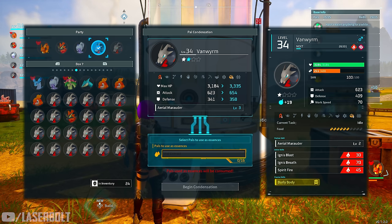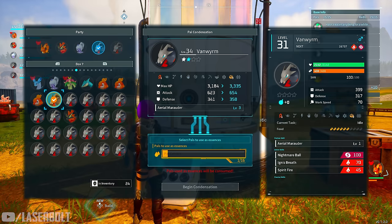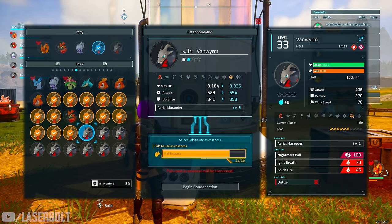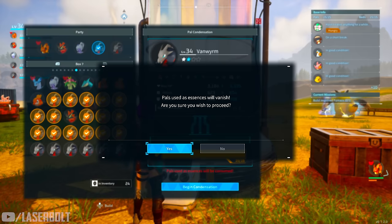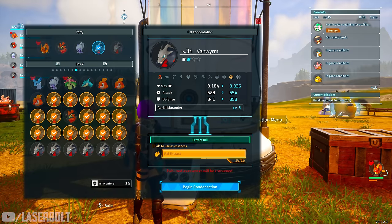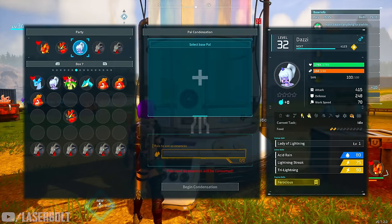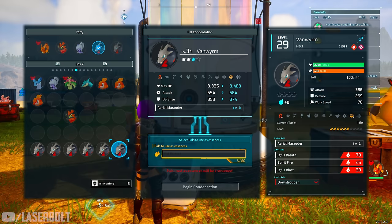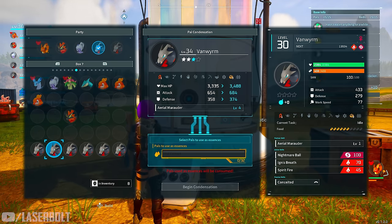It goes up to four different levels total. The first level requires four pals of the same variant, the second requires 16, the third requires 32, and hitting level four requires around 48. Once you confirm, it will show how much maximum HP, attack, and defense increased — and it also levels up one of the pal's skills. Just keep collecting pals and that's how you make them really strong.